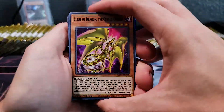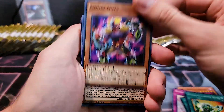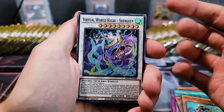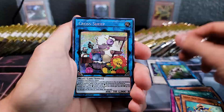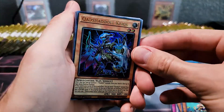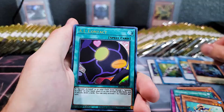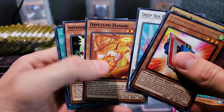Wow, these are fat packs again. The cool thing about the tins is there are just so many competitive play reprints in here. We got Virtual World support — that's pretty cool. Gravity Controller, Cross Sheep as a Prismatic Secret Rare — and these Prismatic Secret Rares are actually really beautiful. We sold a lot of our Cross Sheeps from Battles of Legend — big mistake. Quad Shadoll Qiass — Ultra Rare — love the artwork on that. AI Contact. That's our first pack of the 2021 tins.